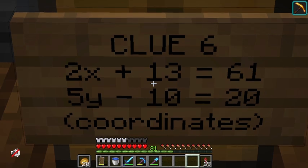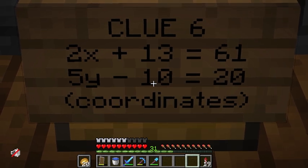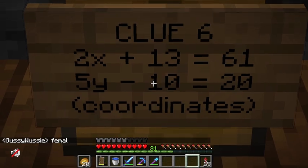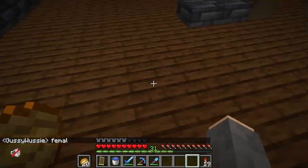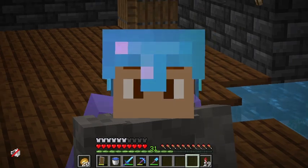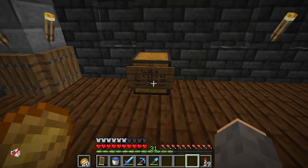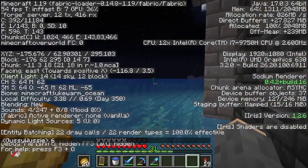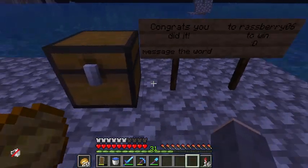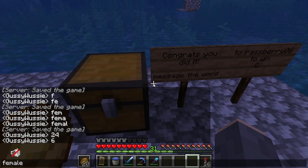Clue six involves coordinates and math — I do not want to do math. Our letter from clue five is L, giving us F-E-M-A-L. I'm positive it's going to be 'feminist.' Using an online calculator, the first coordinate is 24 and the second is 6, giving 24-6, which is somewhere down here. And there it is — the final chest reads 'message the word to Raspberry to win.' The final letter is E. So the word is FEMALE, not feminist.